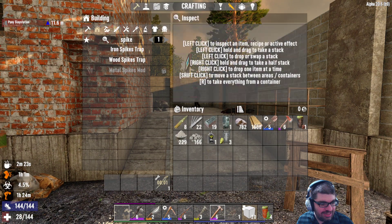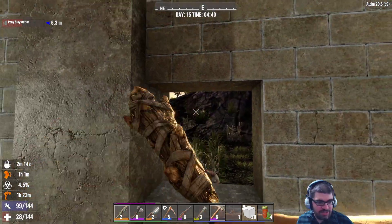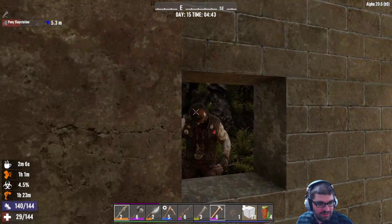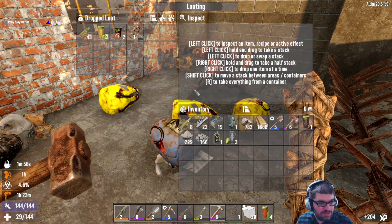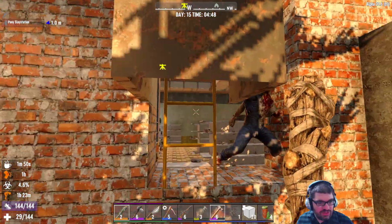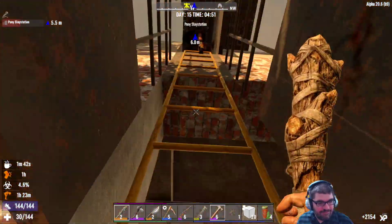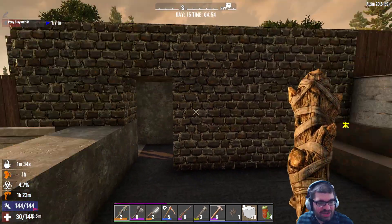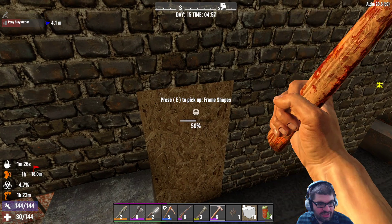I'm just gonna start taking all and sort later. I think there's still some up there. Watch behind you. They broke through — oh wow, they totally broke here. That's how they got in. I'm gonna have to cement this off. Cement it and do another one too — double up. For next time, do a window if you can, so we can shoot through it.